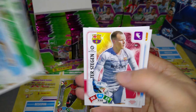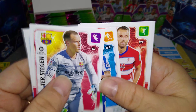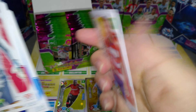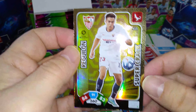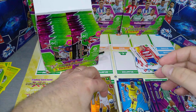Betis, Celta Vigo, here's Ter Stegen for Barcelona, Dade for Espanyol, here's Soldado base card — he's at Granada. We got a super crack: Reguillon, Frenchman I think, at Sevilla — nice one, that's our second one.